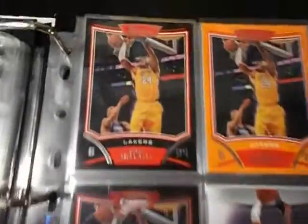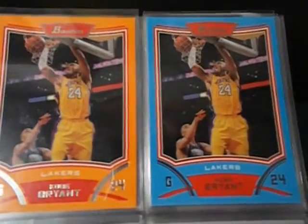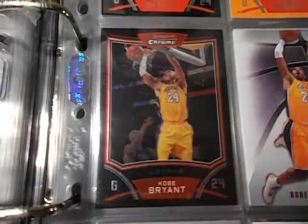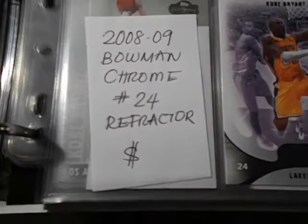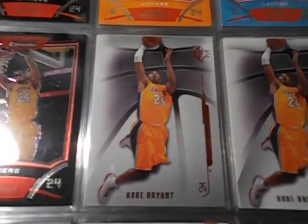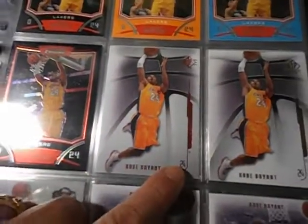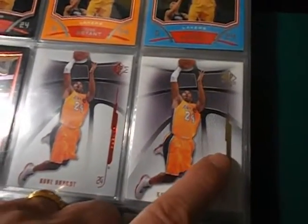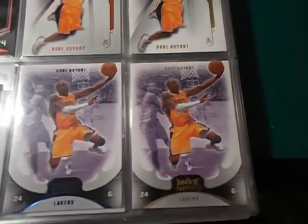I got the Bowman which is the regular base card, the orange, and the blue. And then the Bowman Chrome — I'll be needing the chrome refractor. SP Authentic: that's the retail version, you see that's red, and that's the regular base which is the gold one. Hot Prospects: the blue version is the parallel, the gold version is the base card.